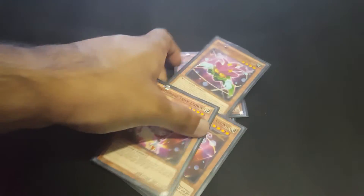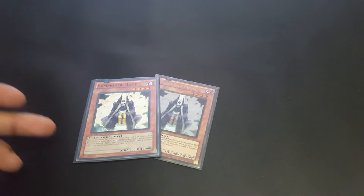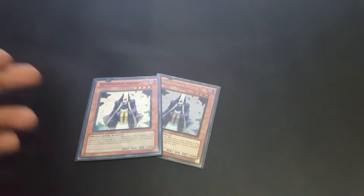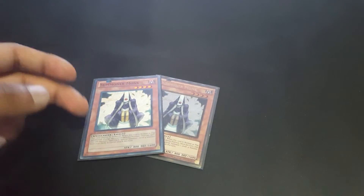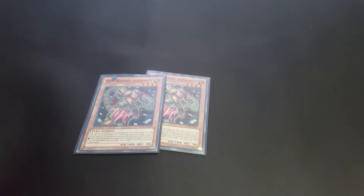Then we play two Summoner Monk — he's semi-limited for a reason because he's just that good. He's an easy Dark Law play or an easy Utopia play. Then we play two Sarqade Lox for our Gem-Knight Seraphinite play so that we can get an additional normal summon. That's it for the monsters.